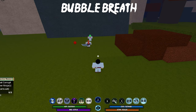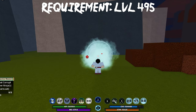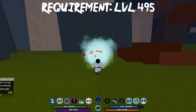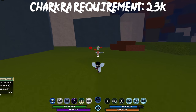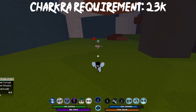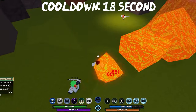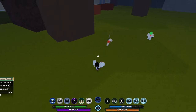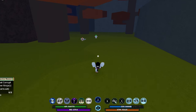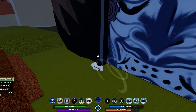For the final move, it is called Bubble Breath. Basically, it blows a stream of bubbles at the player you are aiming at. It lasts for about 5 seconds. They cannot walk in front of you — they keep taking lots of damage. It is good when players are trying to attack you.